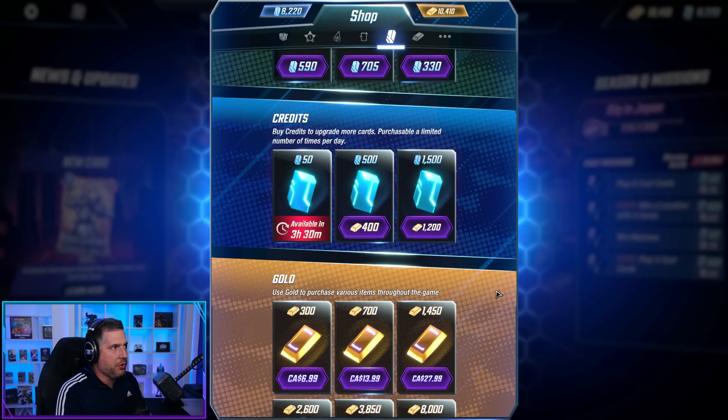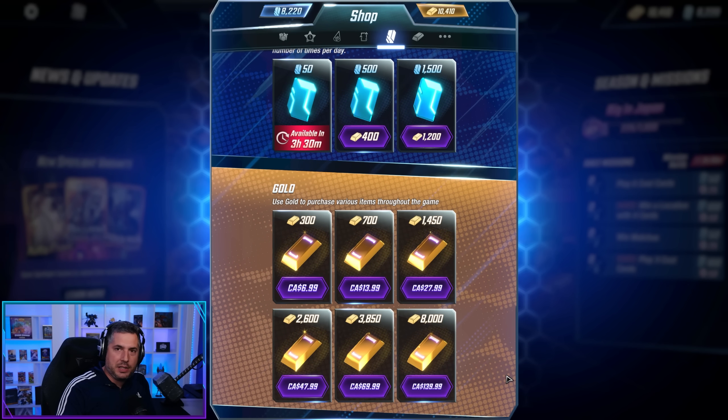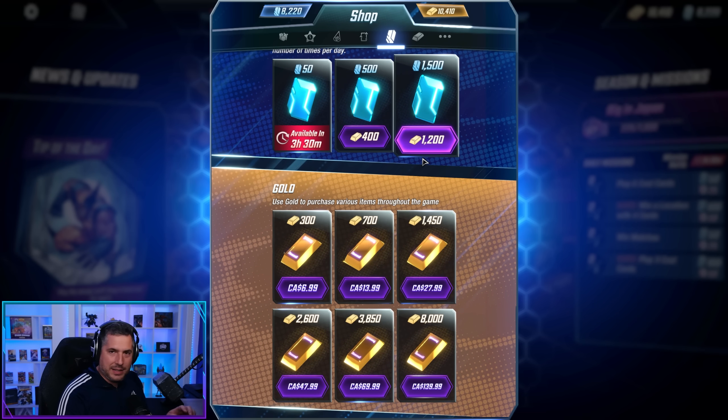The first thing to understand is the general baseline. Now I'm Canadian so I'm seeing Canadian pricing here, but the baseline for gold and progression is as follows: 1500 credits for 1200 gold. That's the baseline.